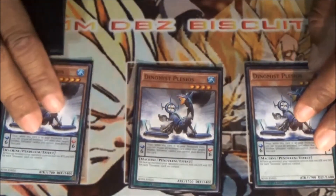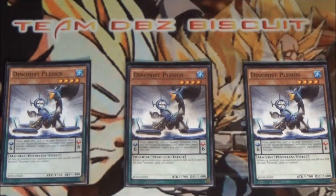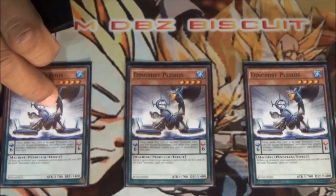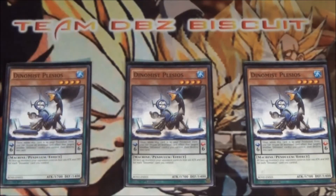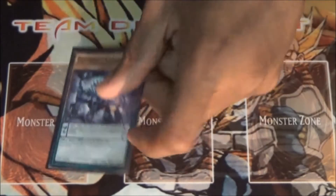I'm running three Fleurdeslis — Fleurdeslis is great because every time you have a Dinomist Pendulum Scale out and even maybe a Charge out, that's minusing your opponent. Every time you have another Dinomist out there, that's the main reason I like it. It helps turn big monsters into small monsters and makes your smaller monsters into bigger monsters — all around a good card.